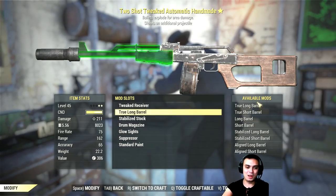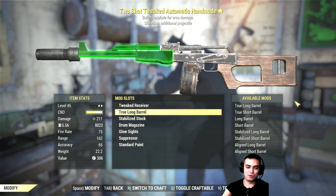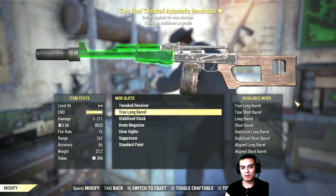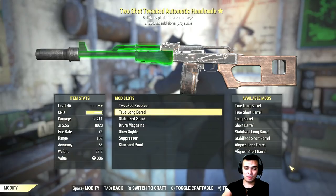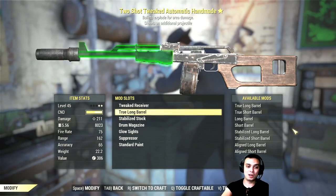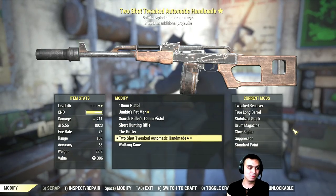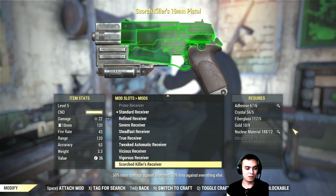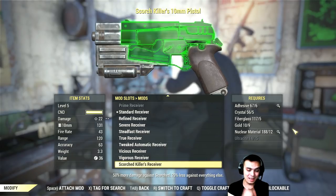For example, they could make a little icon over here showing you can still find and research maybe another five mods - and that's it, then you'd have all possible mods researched unless they make an update. It would be really nice to have an indicator showing you can actually install a mod that you cannot research. For example with this pistol, if we go to standard receiver, we have the Scourge Killer's receiver - which is a modification you can only buy from a vendor and then install.